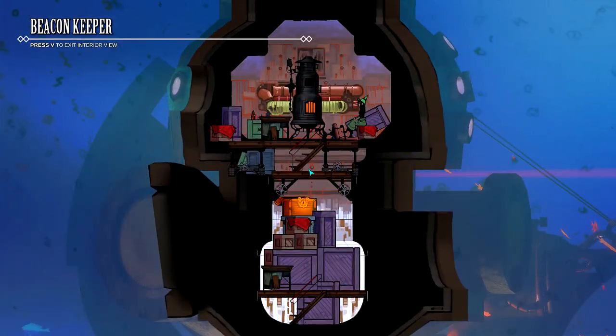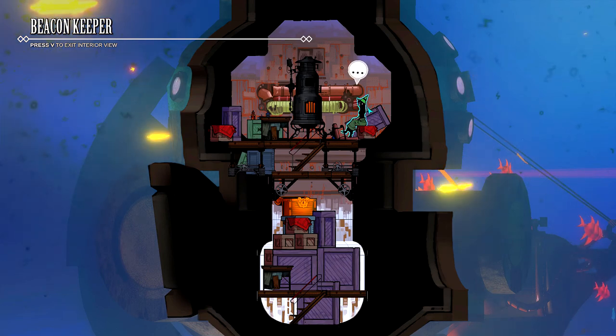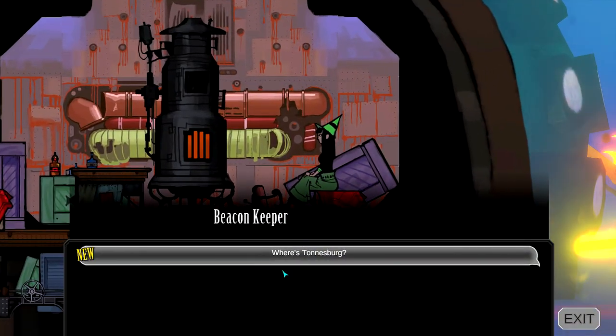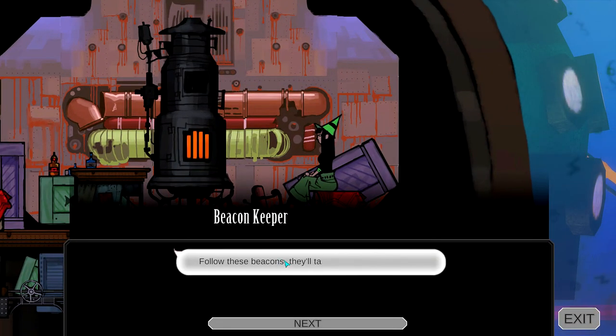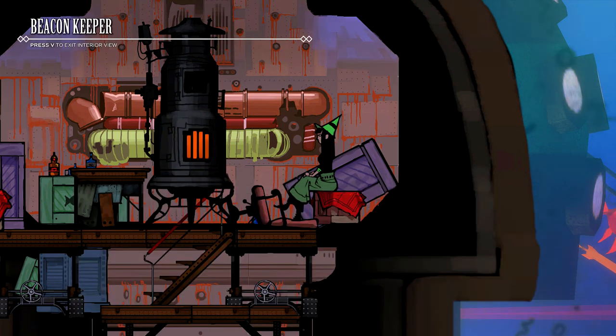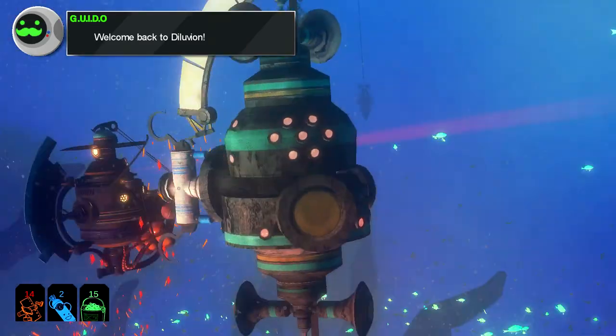I need to kind of get myself reintroduced to the mechanics, because this is the newest update. I believe it's like 1.16 or something like that. Either way, it's kind of refresh the controls and the camera, so we'll see if there are any major differences we can see throughout this gameplay. So yeah, welcome back guys. The beacon keeper says follow those beacons — they'll take you straight to Tonnersberg. That's where we're going next apparently, so we'll go ahead and do that.